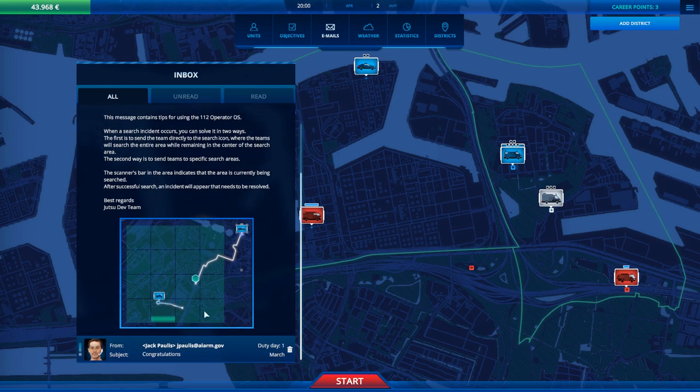This is information about the search grid. Sometimes you have areas where you don't exactly know where the emergency is, and then you can send vehicles of different types to start searching the area — but that takes time.